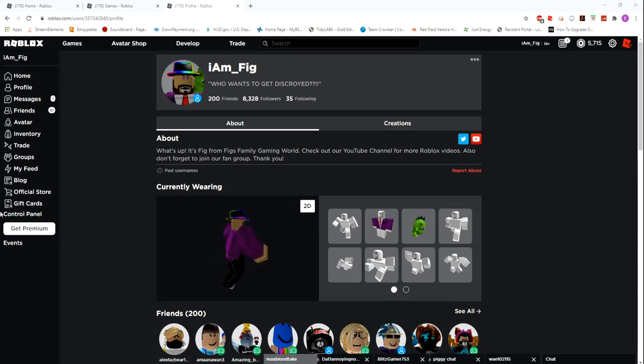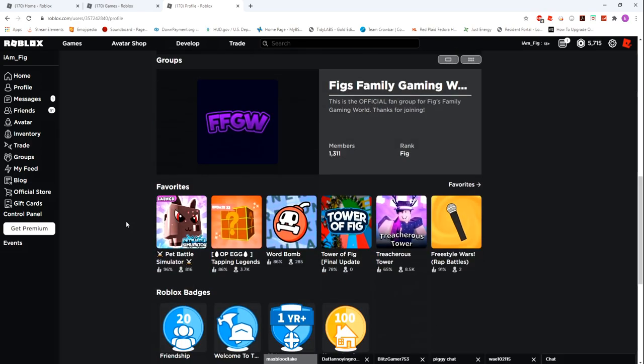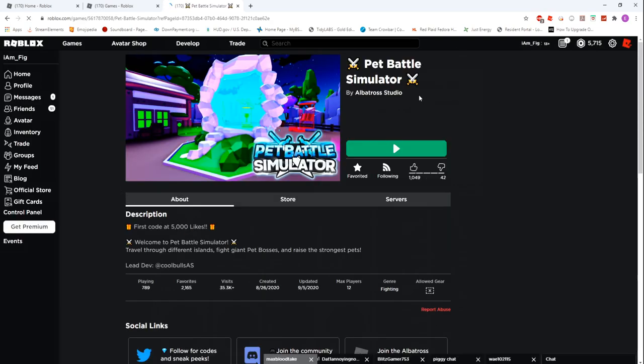What's up everybody, welcome back, I am Fig and I'm finally making another video. Today we're going to be checking out this one game I've been waiting for a little bit — they've been teasing it. It's called Pet Battle Simulator, by the same studio that made Pet Ranch 1 and Pet Ranch 2, as you guys already know.